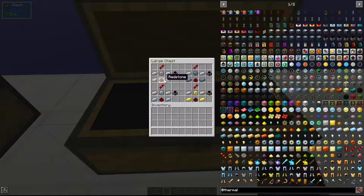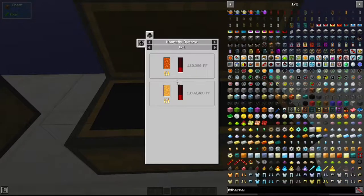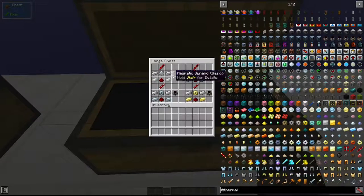The Magmatic Dynamo is made with an invar gear, two invar ingots, a redstone dust, two iron ingots, and a redstone transmission coil. You're going to need a lot of these for all of the dynamos. This dynamo basically generates RF using hot liquid.